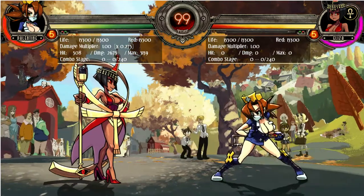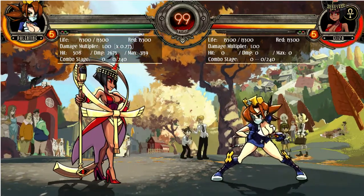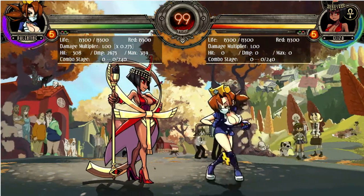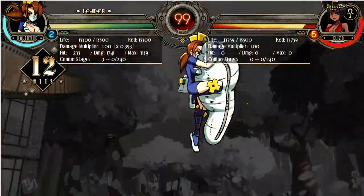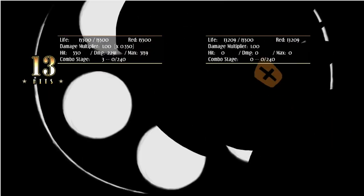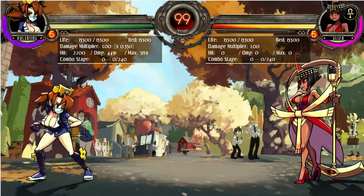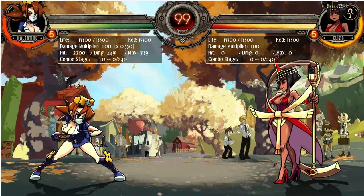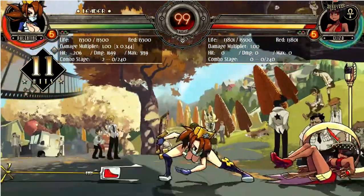What I consider probably the coolest ultimate in the game — it's a really good kill-confirm tool. Even if your opponent has high health, you can use it as a combo finisher. I think this is one of the coolest animations in the game. It's a cutscene ultimate, it is blockable, but you can get comboed into it, which makes it incredibly dangerous.